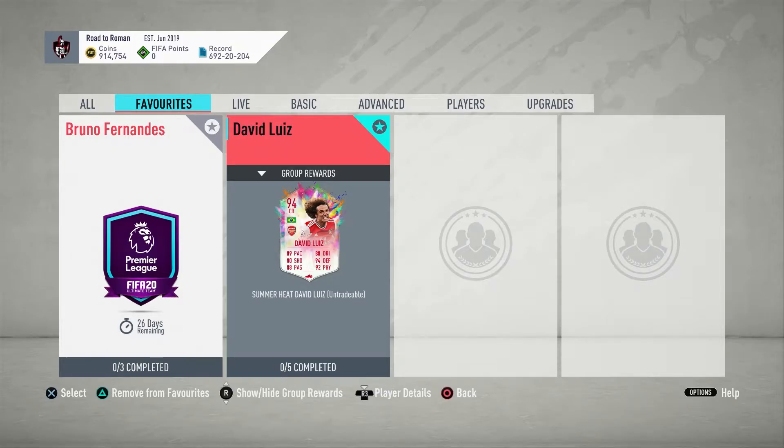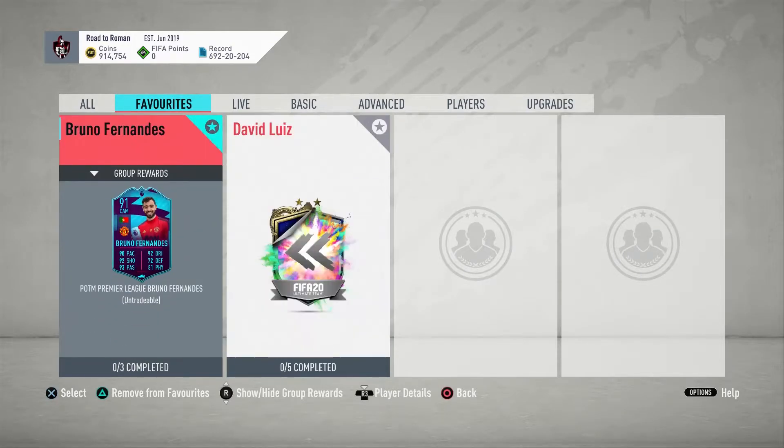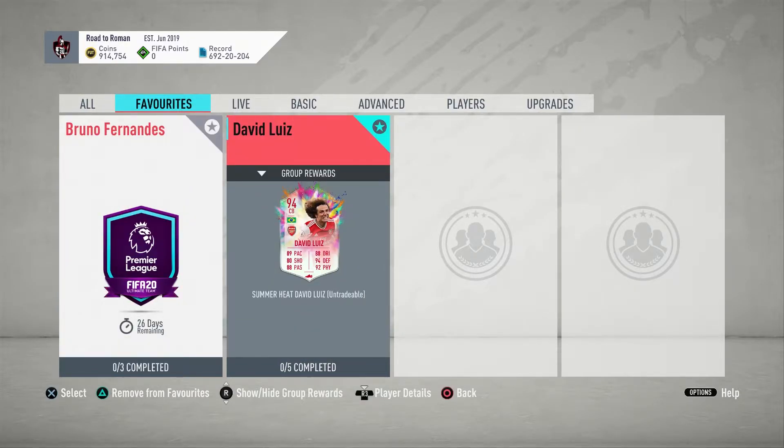Welcome back to another SBC solution. Bruno Fernandes dropped earlier today and that solution is on the channel if you want that card. But we have David Luiz's Summer Heat card, coming in at about 580k for this with no loyalty — that is if you have to buy every single player.